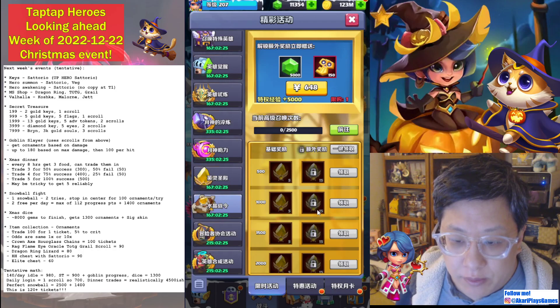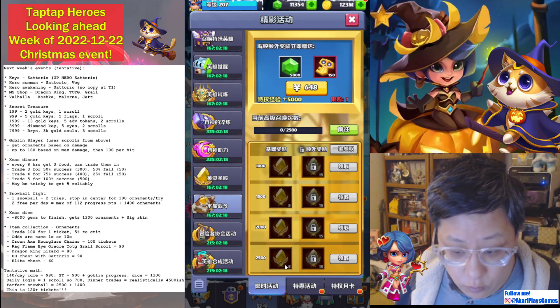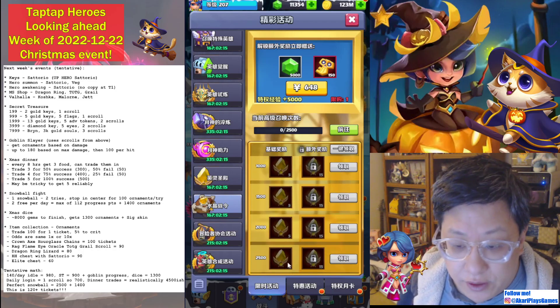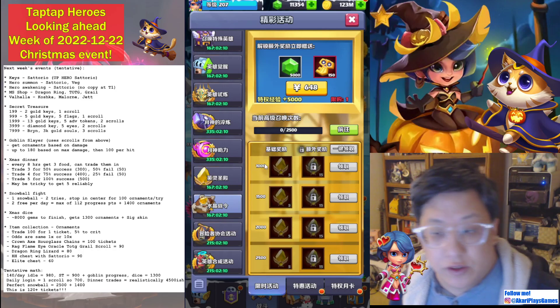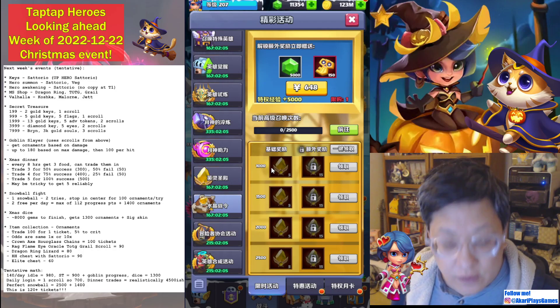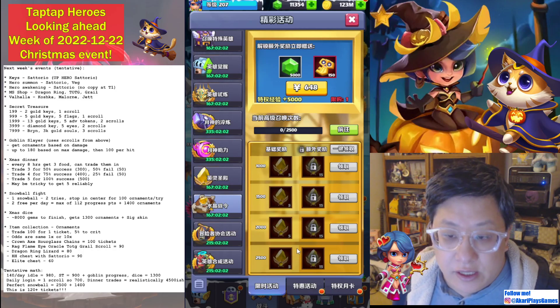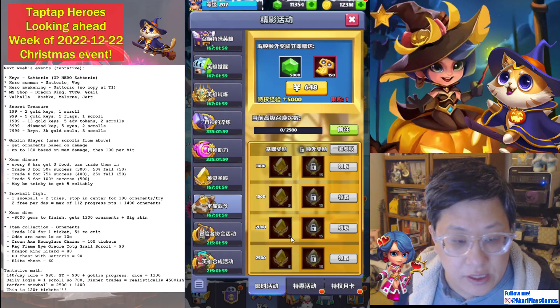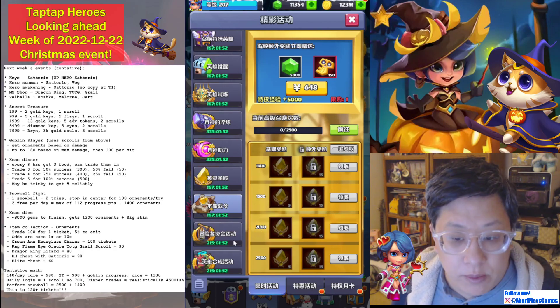If you want more, for every 500 keys you pull you get five points, so for 1000 keys you get 10. We're probably going to be pulling 2500 keys, so you'll get 25 points and that'll let you trade two copies for an extra Satoru. If you pull five rounds of keys, you're getting 11 copies plus two more from here — that's 13 copies already, enough to max him out when he comes in Miracle Eyes in about two weeks.